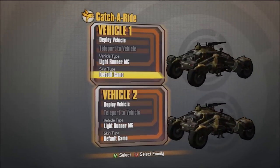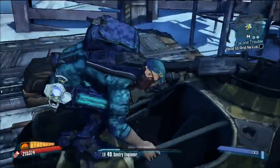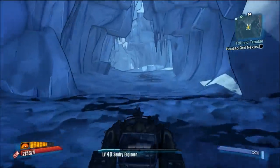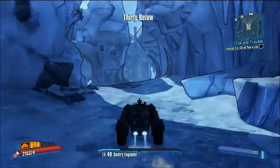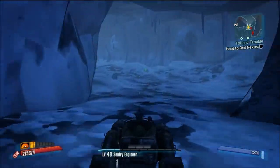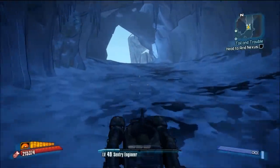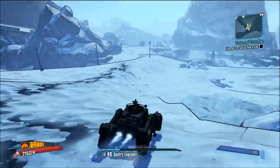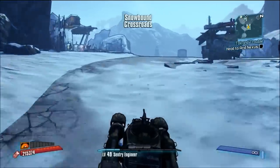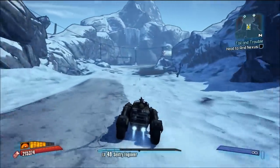When you deploy the vehicle, I would say don't teleport to it — just deploy it and back out. I haven't tried teleporting to it, so it may still work, but I just don't want to risk it. I think in the game's coding, teleporting to the vehicle might count as a teleportation and break the glitch. So just exit out of the menu and hop in the vehicle. That's how I do it and it works 100% for me. It only takes one extra second, so it's worth it.